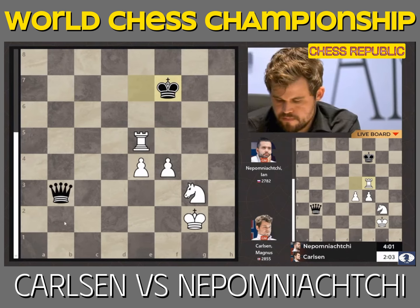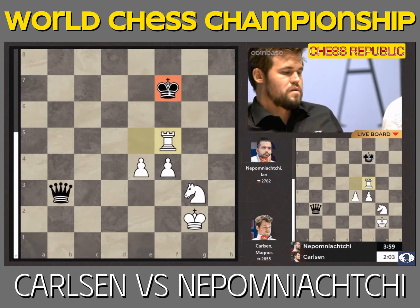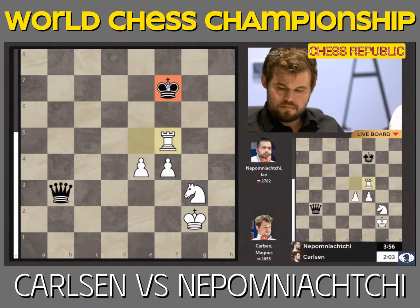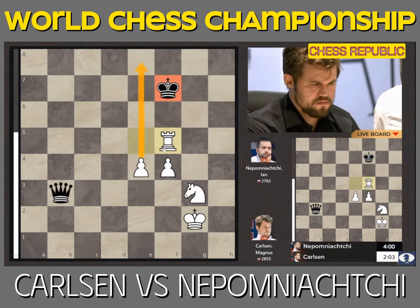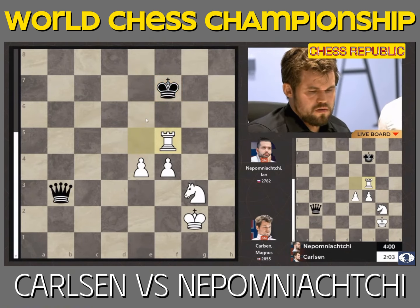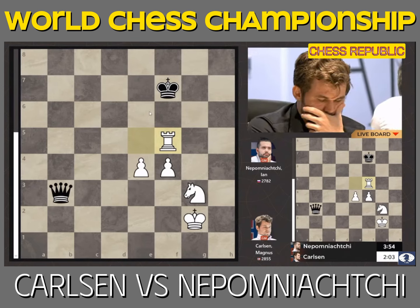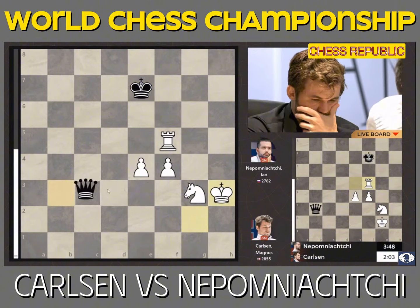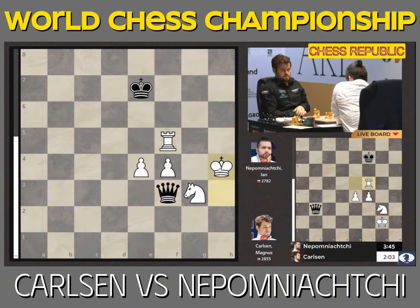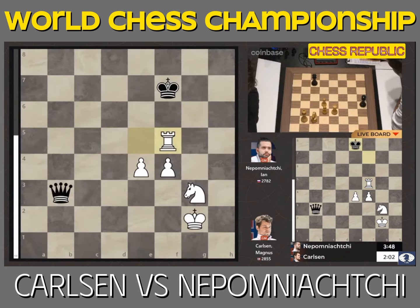Maybe the queen goes to f3 and that's annoying for white. Magnus continues giving checks because he has 50 moves between every pawn move. There's something really important about the rook being on f5 — when the king goes to h3 and the black queen comes to f3, white can play king h4. If the rook were on f5, f4 would be hanging with check, but for king h4, now we're renewing all sorts of different options that black needs to consider.